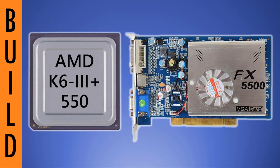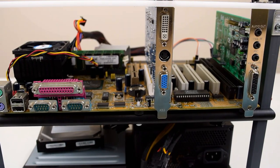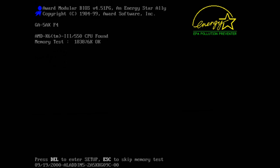There are two previous videos based around this system — links are down below in the description. Today I had planned to look at the memory, basically trying out all the different amounts of RAM like 128, 256, 512, and 768 MB, comparing a single stick with two or three sticks.